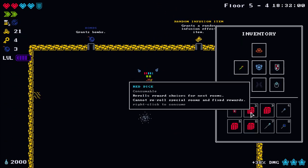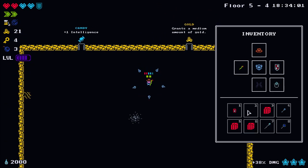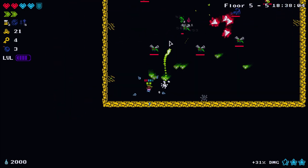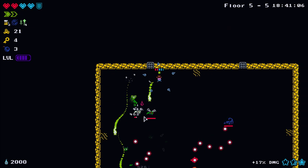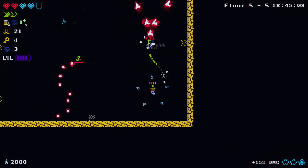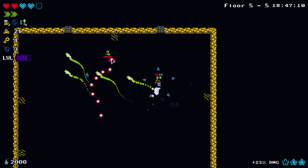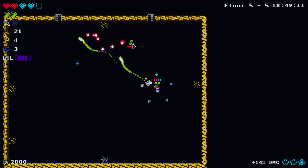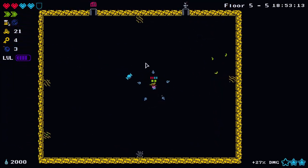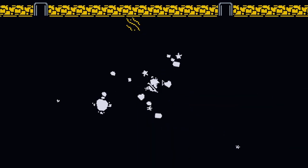I'll re-roll this room to find one with potions - we've got a lot of red dice so we need to start using them. We took a shield of damage and can repair it if we come across a blacksmith. There's actually a blacksmith there.